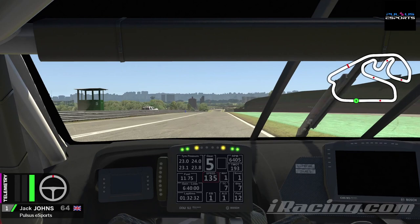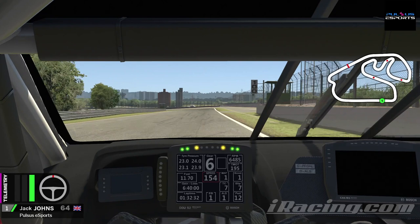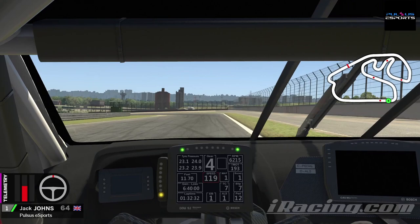Stick to the right hand side now on this straight. The next braking zone is another easy one to spot — the 100 metre board just before it. Ideally from 6th down into 3rd gear, again hard braking in a straight line. Turn in, try and mount the curb, and then get back on that power as soon as you can.